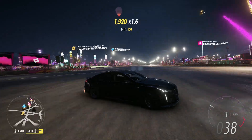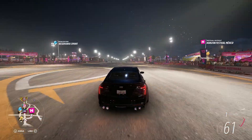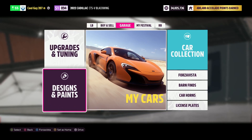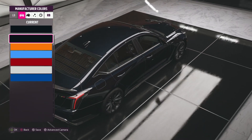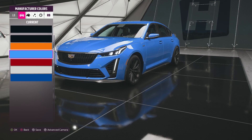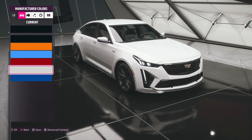It's also been a minute since we made a drag car — just realized we haven't made one in a while. Because this is a new car, I kind of want to see what the manufacturer colors are looking like. Oh wow, we got this bluish-black kind of color, a very bright orange. I'm rocking with the blue. I like this Cadillac red that they've been putting on their cars lately, it's really nice. I'm really rocking with this blue, though.